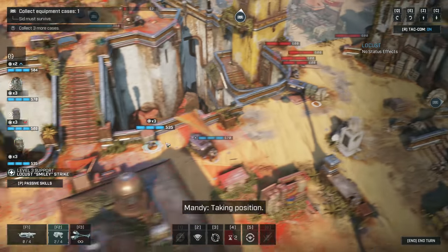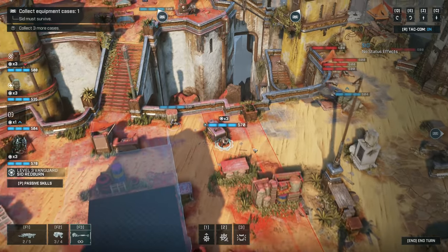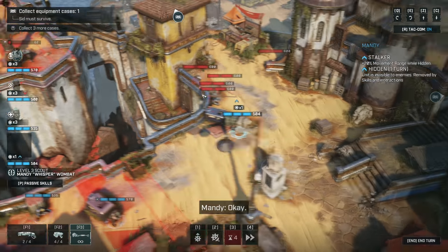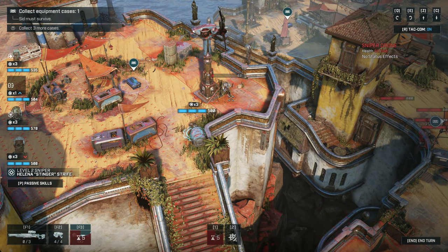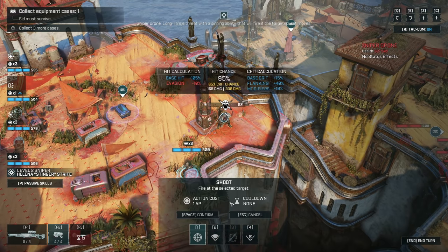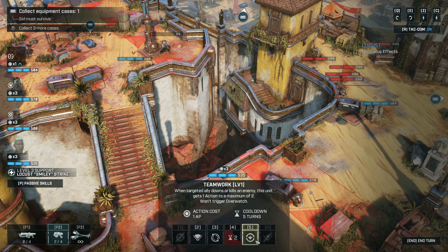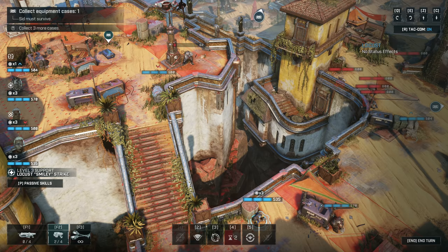I'm gonna come here and focus on surviving the mission. If I can get this case, great — but I feel like that's my only hope there. I'm gonna try to break this pin — we're gonna get hit. I wonder, do I just shoot this and interrupt it that way? Because then we do have the stim grenade in case she goes down.